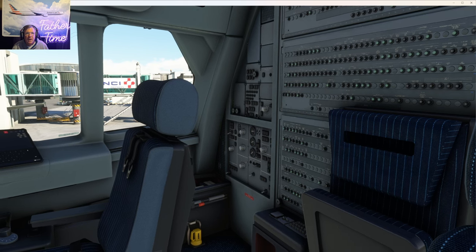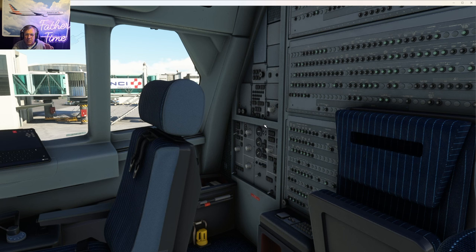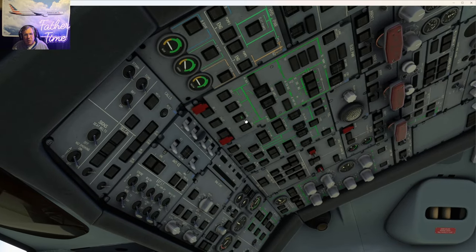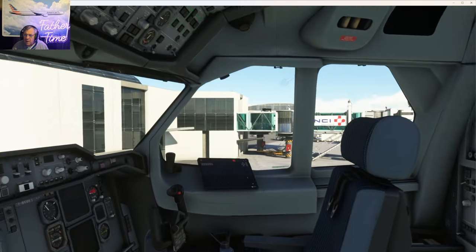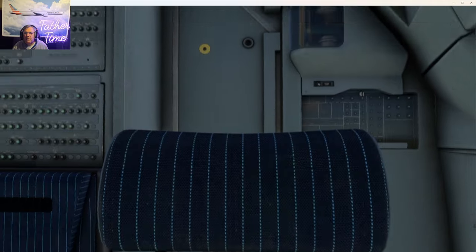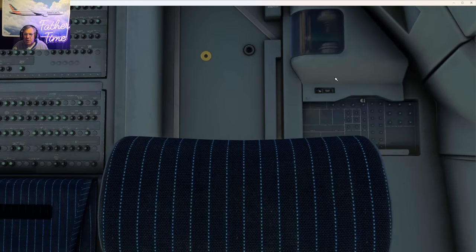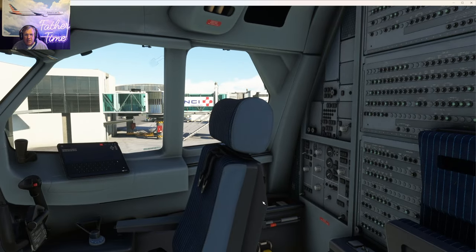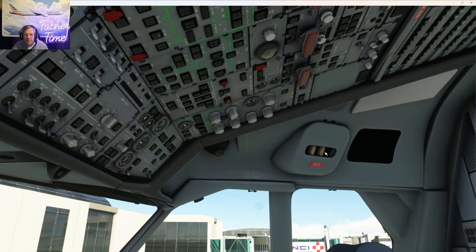The old engineer's panel is now automated. The size of this overhead is humongous. If you see 'External Power Available,' that means the volts and freqs are good. Up here we check the crash axe, Halon fire extinguisher, pressure breathing equipment, windshield wiper fluid — which we deactivated on all our fleets — and spare bulbs. Behind the seat are life preservers, flight manuals, and gear pins in case you get stuck out. Then the evacuation ropes — windows are closed and locked.